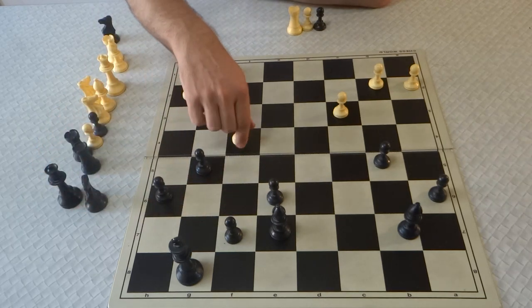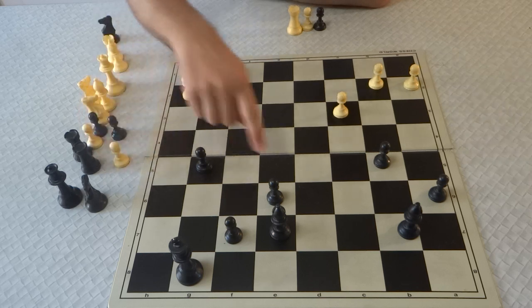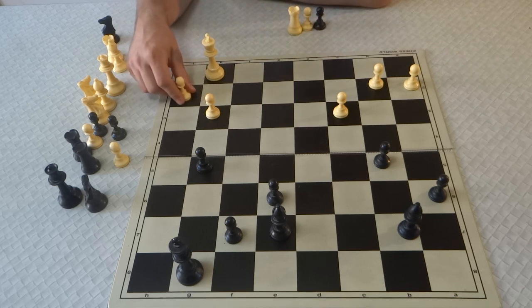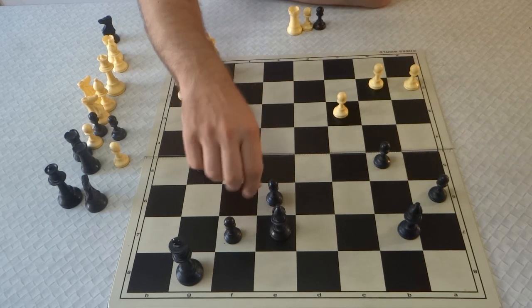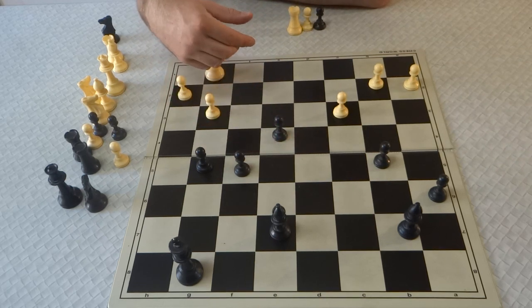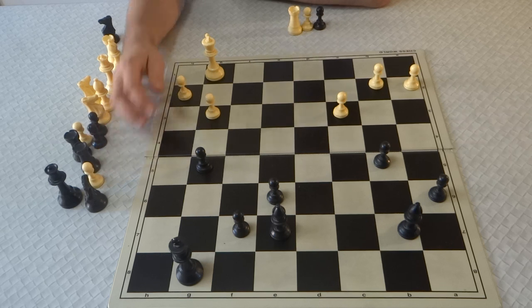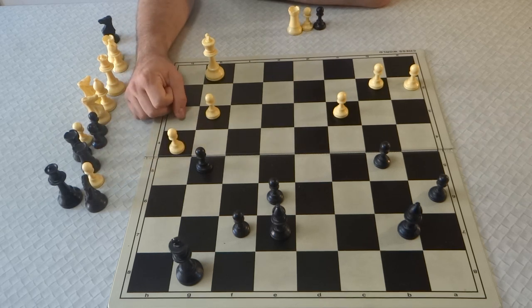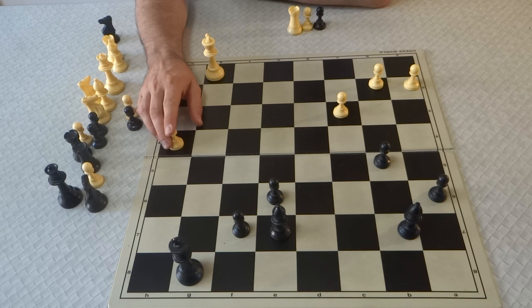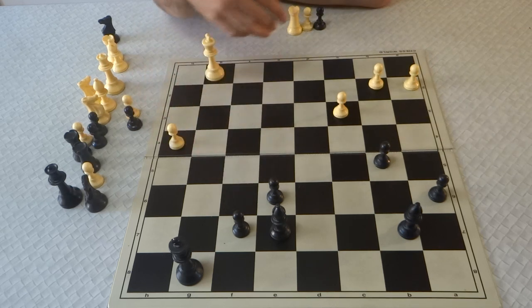What will tend to happen, though, is they'll tend to swap. When they swap, you've created yourself a passed pawn — and a protected passed pawn at that. And of course if this one's weak, it helps you a lot too. Once you've created your passed pawn, you just start moving down the board with it and gradually try to push it through. In the meantime, white may try a similar thing — they also have a passed pawn, but it's an isolated one. So you simply swap some pieces off and then go about your business of converting your passed pawn.